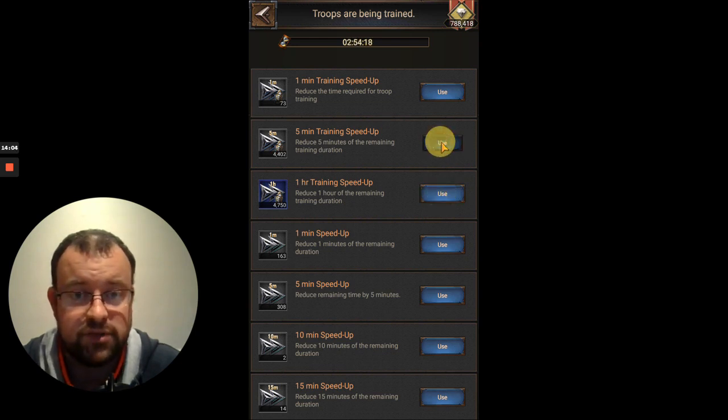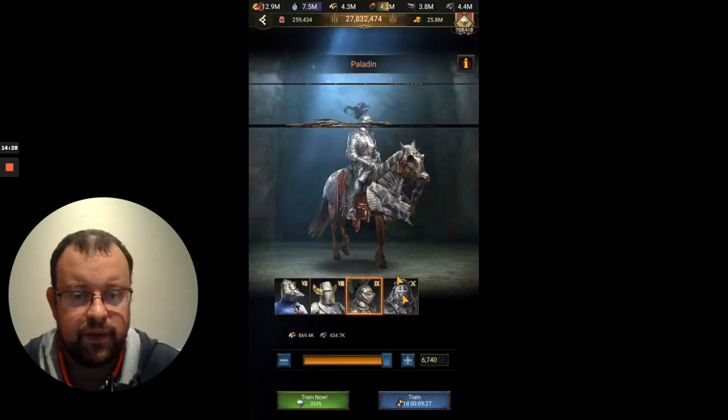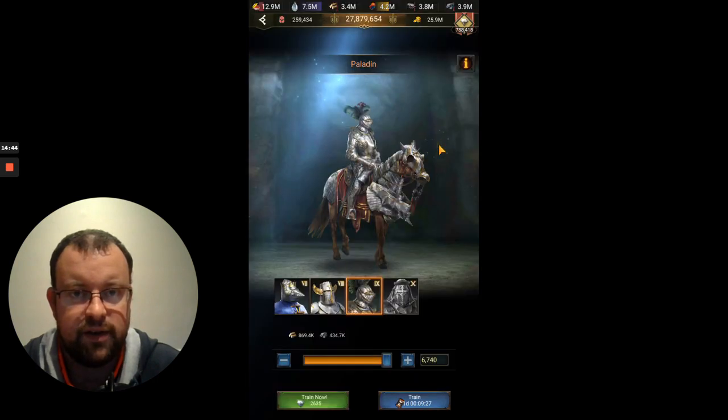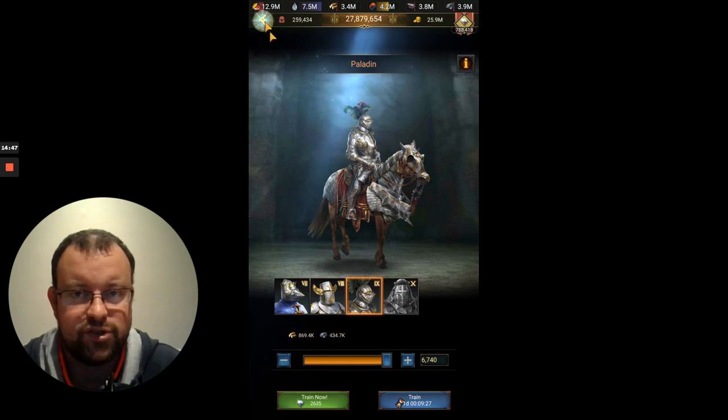You can use gems to speed it up if you don't have the resources, but I don't think you probably want to be using gems unless you really need to — say, if you were just short on getting the 6th or 9th box. I know I'm going to have to do at least 4 full batches of T9 training plus a little bit more to hit the 3rd hourly chest on this one. I always use my lower-denomination speed-ups first rather than just using my hours.